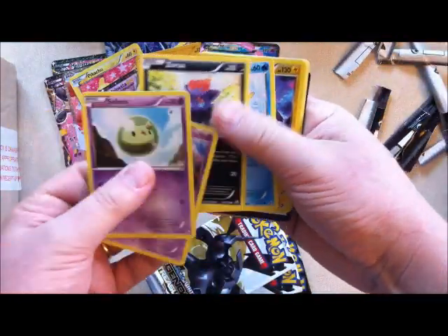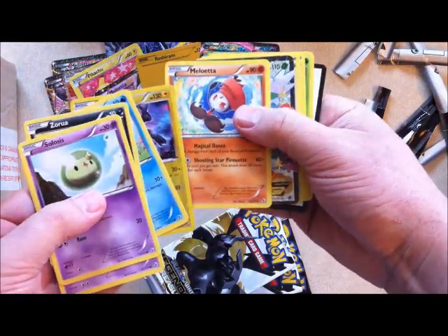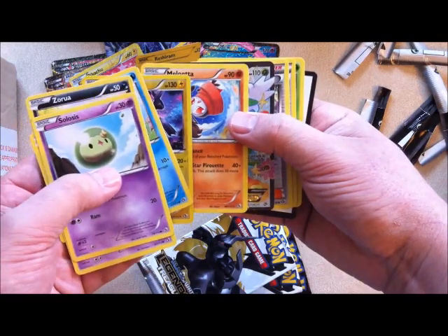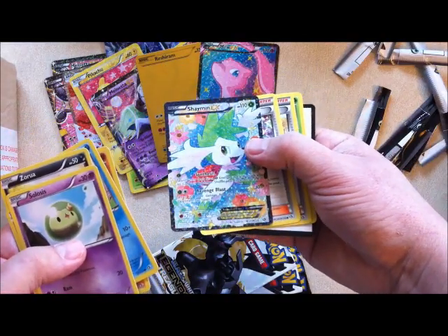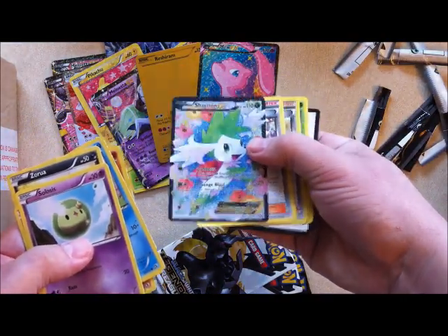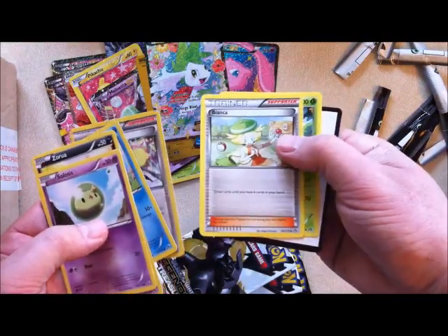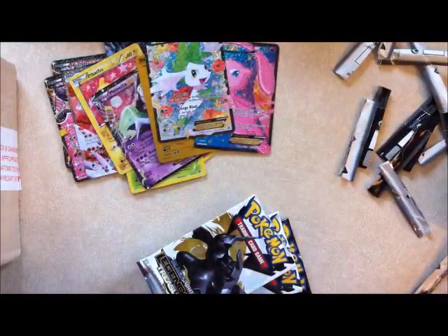Solosis, Trubbish, Zorua, Piplup. Zekrom is a reverse holo and Meloetta is an uncommon. Shaymin EX — again that's really nice, I don't know if you can see the refractor design on that. Another trainer — Elesa and Bianca. And then Kricketot. Code card.